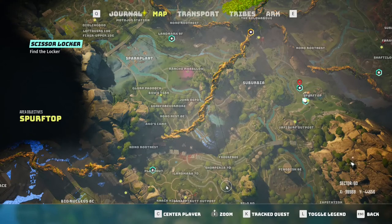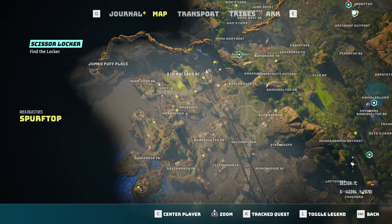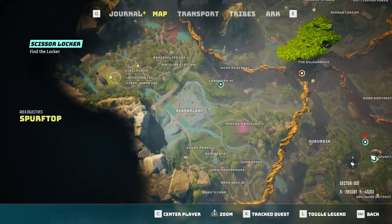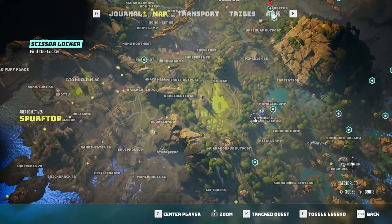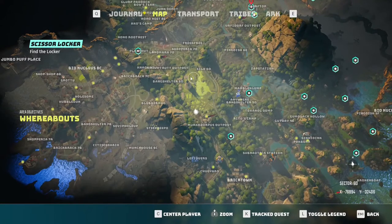Now let's talk about how to change your body type. For that, my friends, we need these bionuclear plants. There are really a lot of them — like this one, for example. Let's choose any of them and go in. Of course, you will need a biohazard suit for this. I assume you already have it. I will go inside this one.